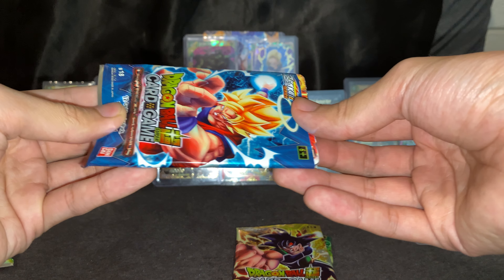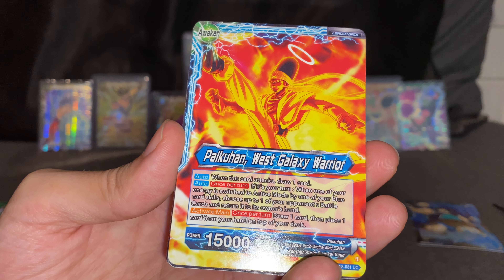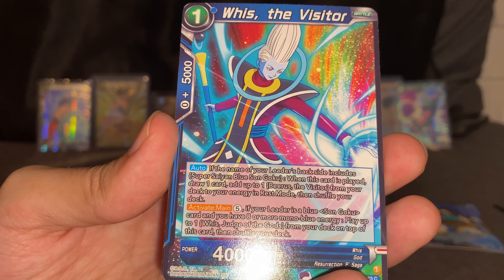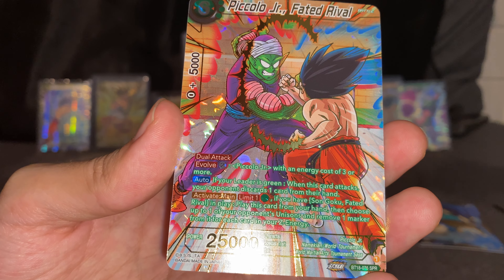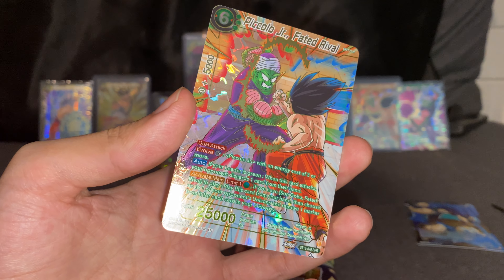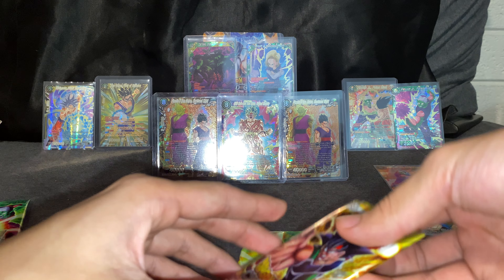Okay, second pack guys, here we go — let's see if we can pull something nice. Oh, I think I see something shiny back there! Badog's Saying Determination — Picohan, West Galaxy, Torah, Vegeta, Shiatsu Dark King, Angel Halo, Eli Shenron, West Visitor, Bulma — oh, SS4 Vegeta Preparing to Roll! And oh nice, SPR Piccolo Jr. Faded Rival — very nice SPR! It's the second SPR that I get of this one, but this SPR is pretty hard to hit, so I'm very happy. Nice first SPR, let's go!